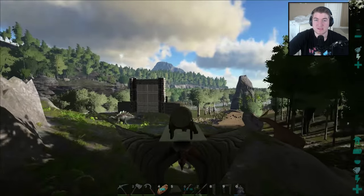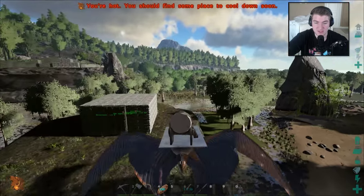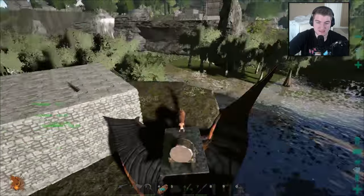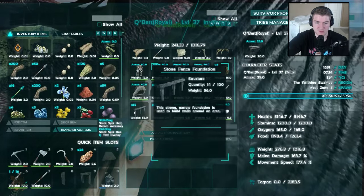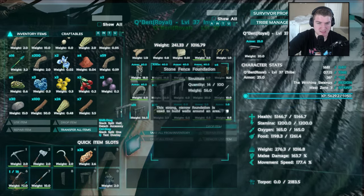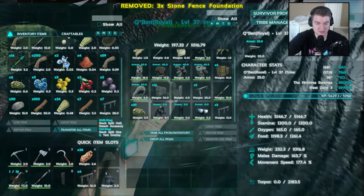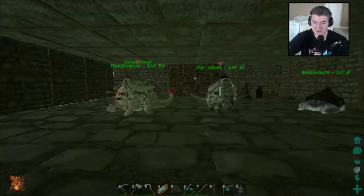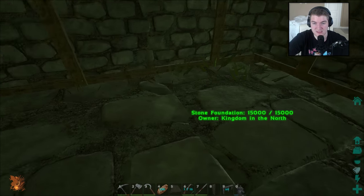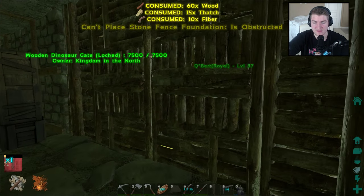Welcome back to ARK Survival Evolved. Today we're going to be mating these dodicarus and creating the incubation station. I went ahead and crafted up like two air conditioners and a ton of everything really. I want to start hatching some dinosaurs. We're just going to start with the dodicarus as a test — I don't really want to start with something big like a T-rex because they'll take a really long time.